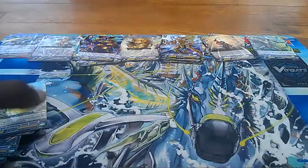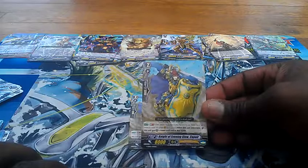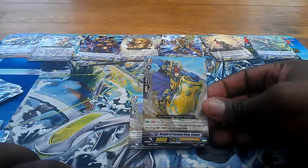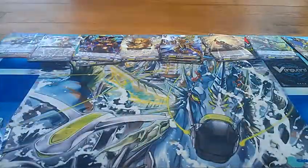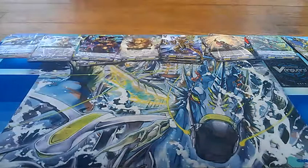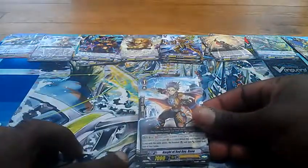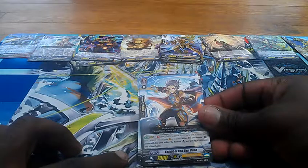Then we have two of Night of the New Sun Catalyst. Generation Break 1, continuous skill, Unite: this unit gets an extra 3,000 — so it's a 12K once you call two rearguards. Pretty cool. Moving on, we have two of what looks like a special intercept — Night of the Evening Glow Kapoor. GB1: when this unit intercepts, this unit gets plus 10,000 shield to the end of that battle. The starter deck isn't half bad, to be honest.